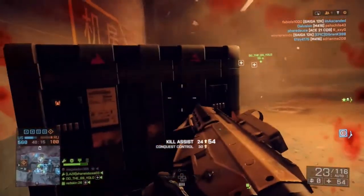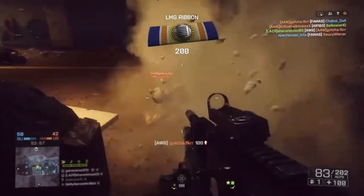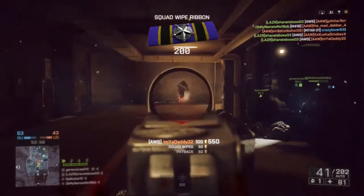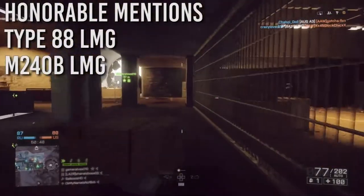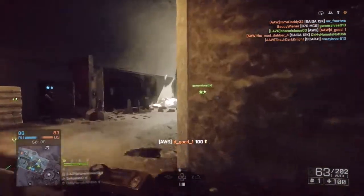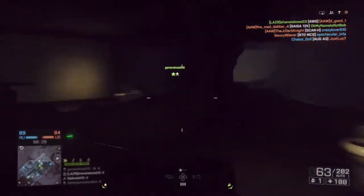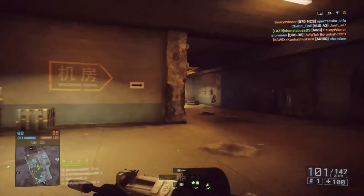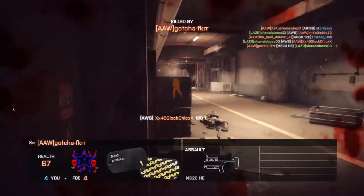Next are LMGs. The only one I'm highlighting is the AWS — it has a 101-round magazine, fires super fast, is really good with a suppressor, and you can reload it really quick. Most other LMGs are pretty good too; I'd definitely look at the 200-round ones like the M240B for flanking and going on super long kill streaks. The Type LMG is good for bipod use at medium range. The ones with clip-fed magazines of 50 rounds or below aren't too great, but you can pretty much use almost any LMG in this game.